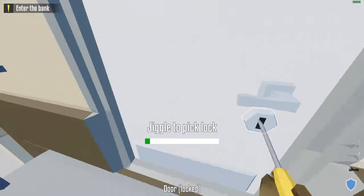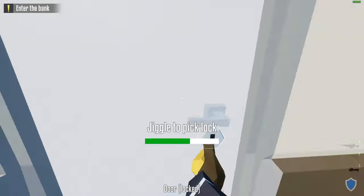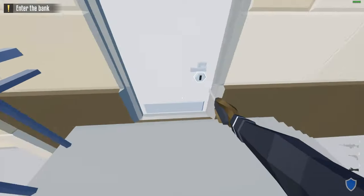Let's start with the normal lockpick. You get this while joining the game for the first time, so it's completely free. It's not very fast, but it can get you stealth.